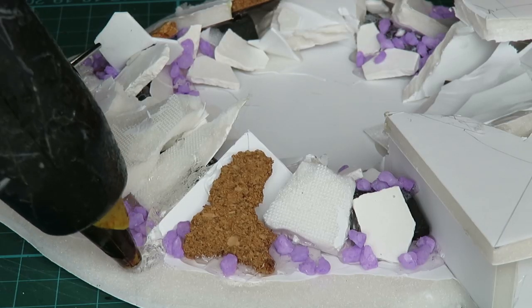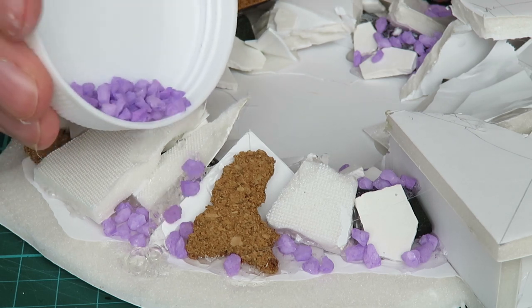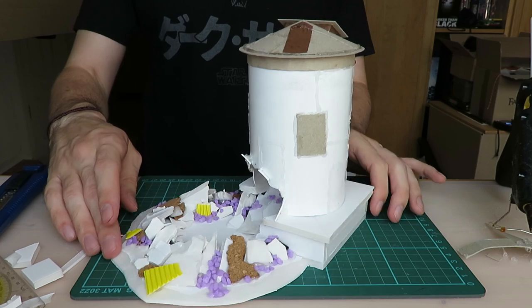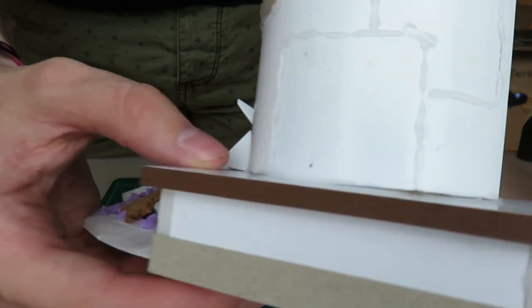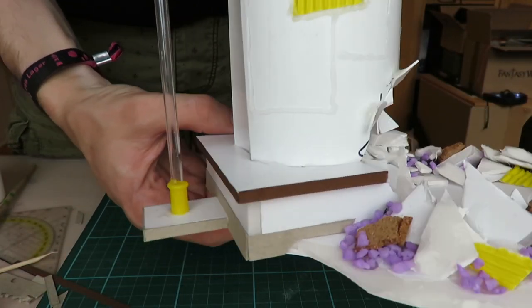I further detailed the crater with decoration granules and some corrugated paper. I added a pipe so that whatever was in the silo could flow in there. I glued some paper strips to some of the foam board seams, and also glued on some thin cardboard stripes for detailing.